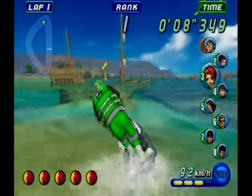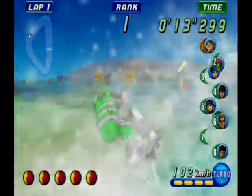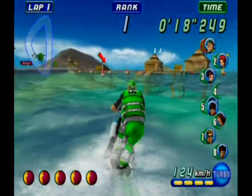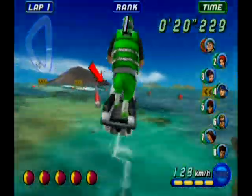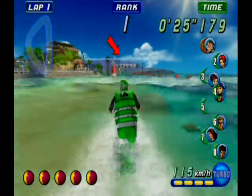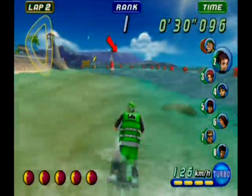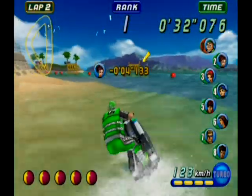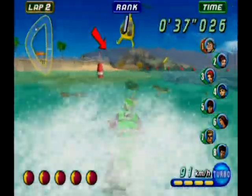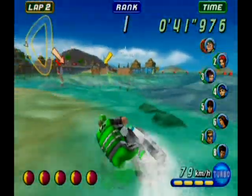We still got the submerged pirate ship, and as the laps progress the water level recedes — the tide goes in. On normal difficulty the ramp is right there over the dock, but on hard and expert I think it does the Wave Race 64 thing where it's further back and you have to dive under the dock. Then we gotta jump the ship. On expert it brings you way out and around the pirate ship.